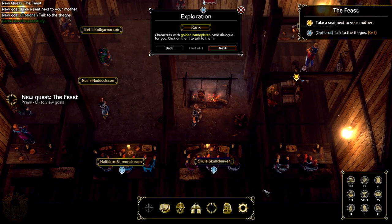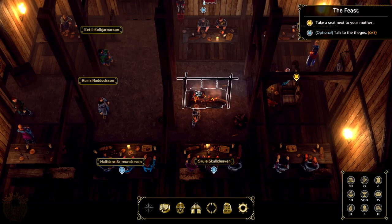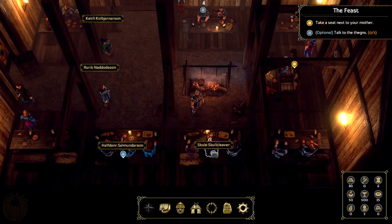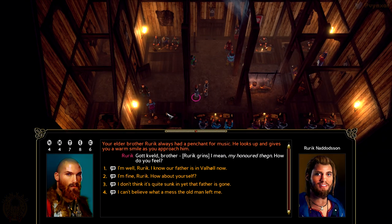So we can speak to the characters whose names are highlighted. It's not mandatory but it is better if you want to actually understand the story well. So we are going to pay our respects to all of these characters. We begin with our brother Rerik. 'Your elder brother Rerik always had a penchant for music. He looks up and gives you a warm smile as you approach.' There are a lot of choices in this game and plenty which matter. It's really enjoyable to be able to solve situations in a wide array of different ways. I'm going to go with: 'I don't think it's quite sunken yet that father is gone.'